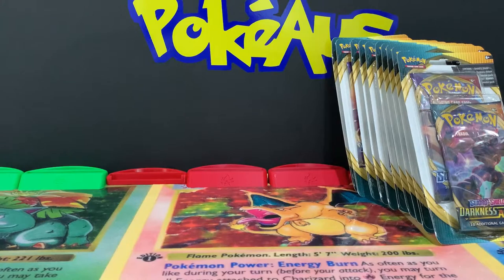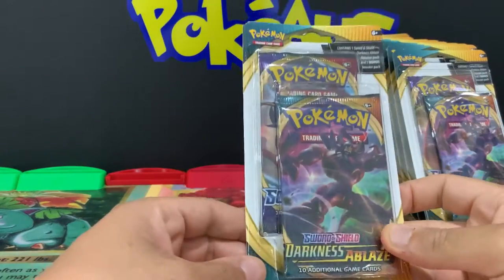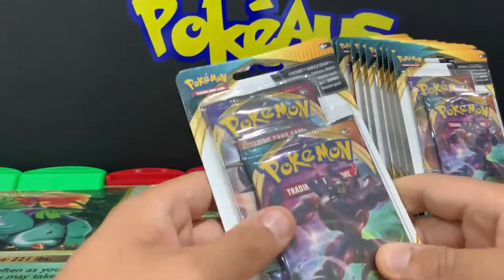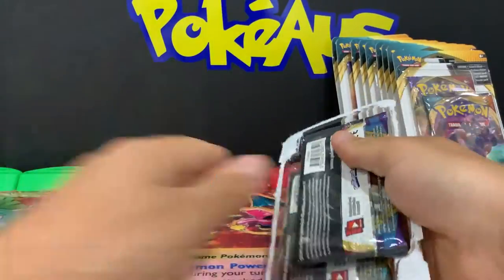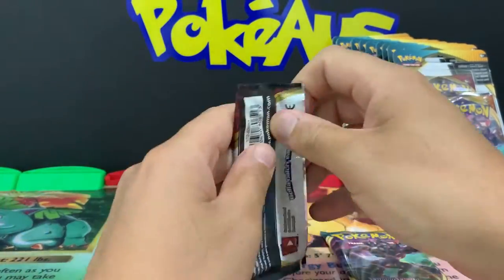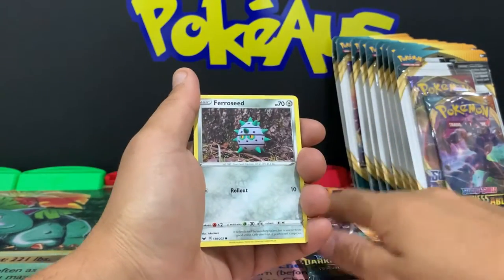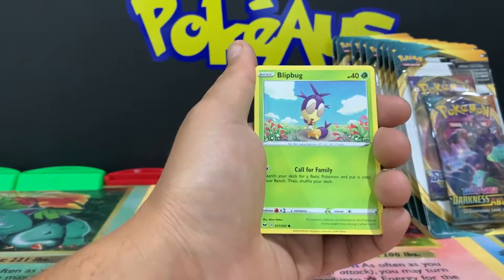We are going to be opening up ten of these awesome bonus blisters from Sword and Shield, and Darkness Ablaze. We are going to be trying to chase that awesome Charizard VMAX. In this set you can also get some awesome cards, especially from Sword and Shield base - there is the Zacian and Zamazenta secret gold card.